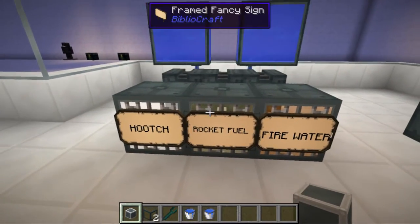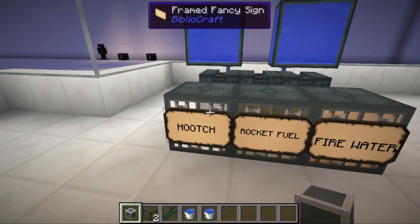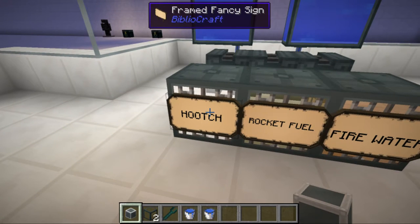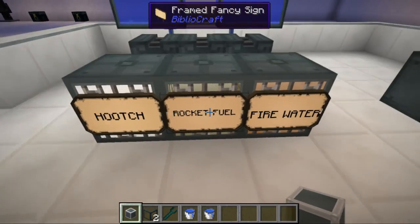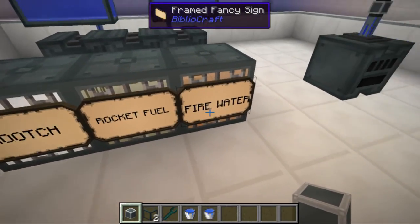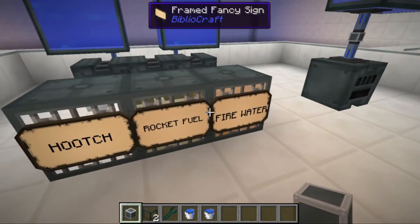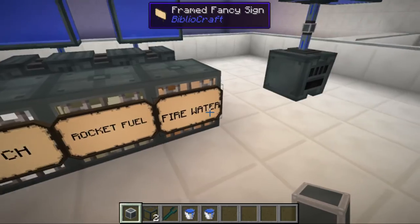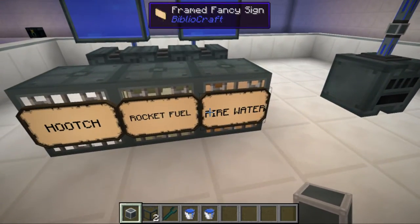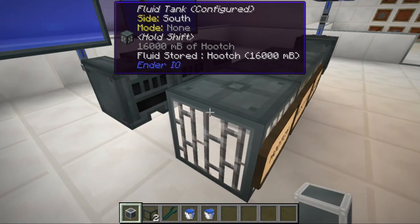We've got three different kinds of fuels, all from Ender IO. The first is called Hooch, the second is Rocket Fuel, and the last is Fire Water. Hooch is the worst among them and Fire Water is the best. If you want the best output, go for Fire Water, though it's probably harder to get.